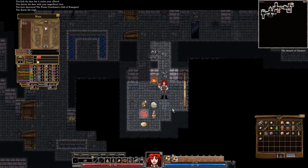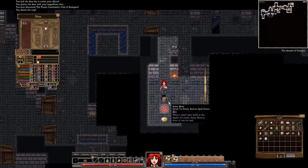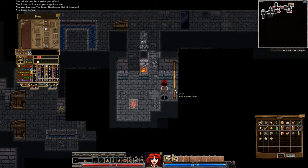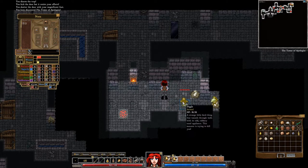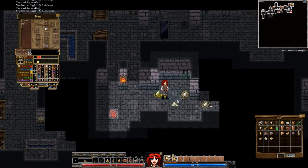Jeez. Hey, check that out — look, another trap. I'm just rockin' it. Having lockpicks — you know, it is what it is. We're not a rogue. We've got the power to kick open doors, and then burly, because we are a lumberjack — we've got this axe.